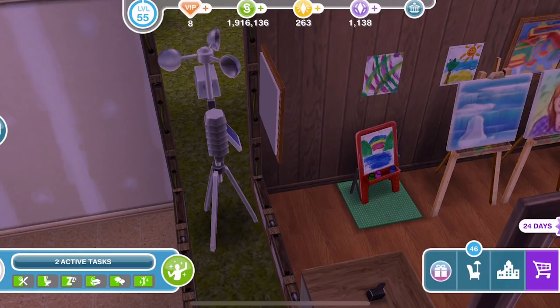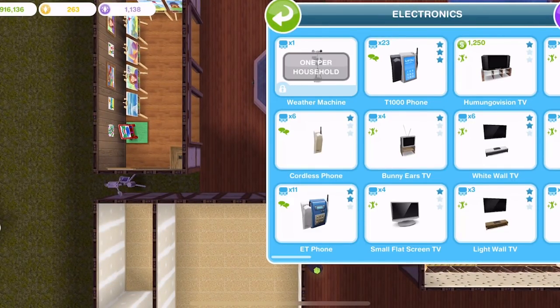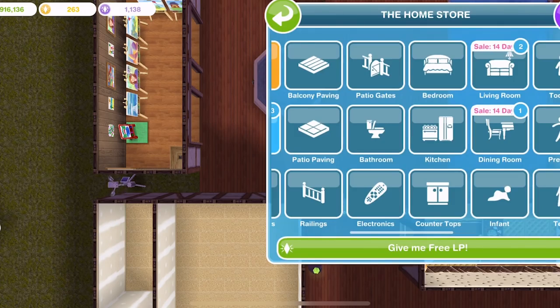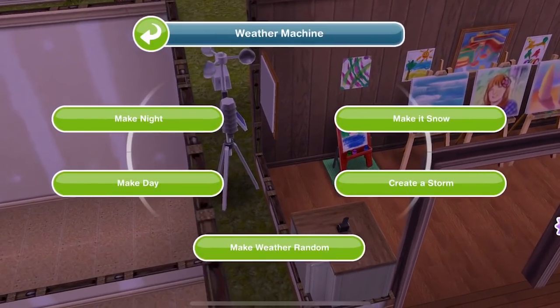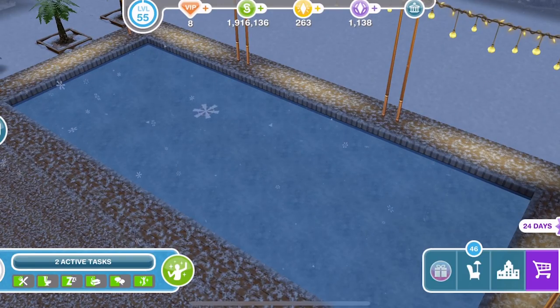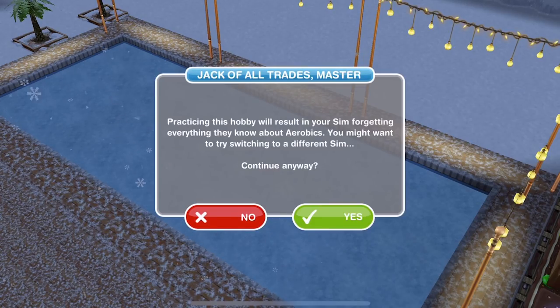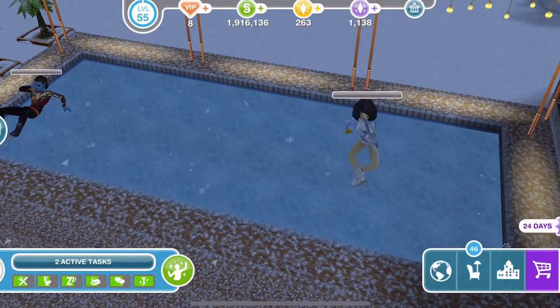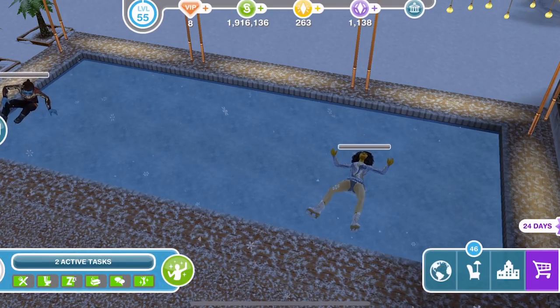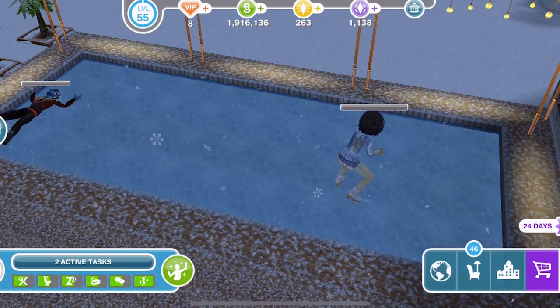Once you have completed the alien concept weather machines quest, you'll be able to access the weather machine, which is found in the electronic section of the home store. You can only place one per household. If you click on the weather machine you can make it snow on that lot, and when it is snowing your pools turn into an ice rink. You can then skate on the pool, which means your sims can complete the figure skating hobby at home instead of just at the snow park.